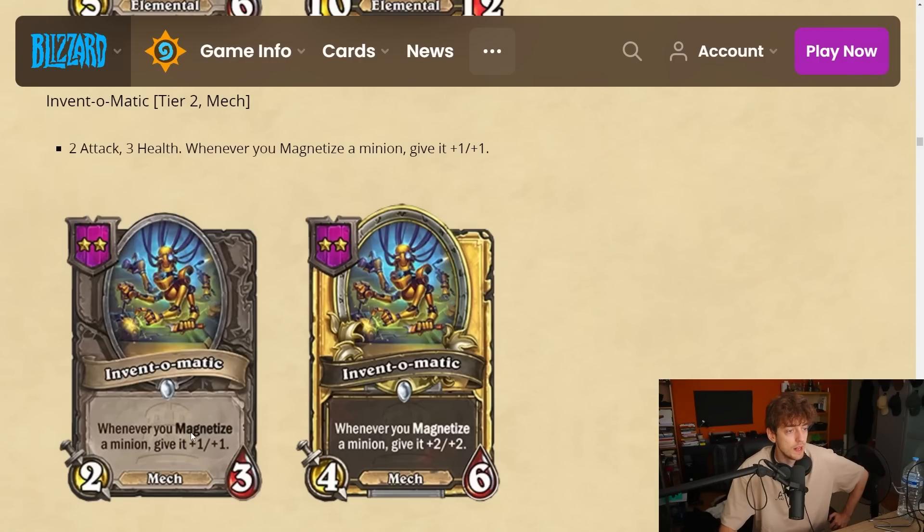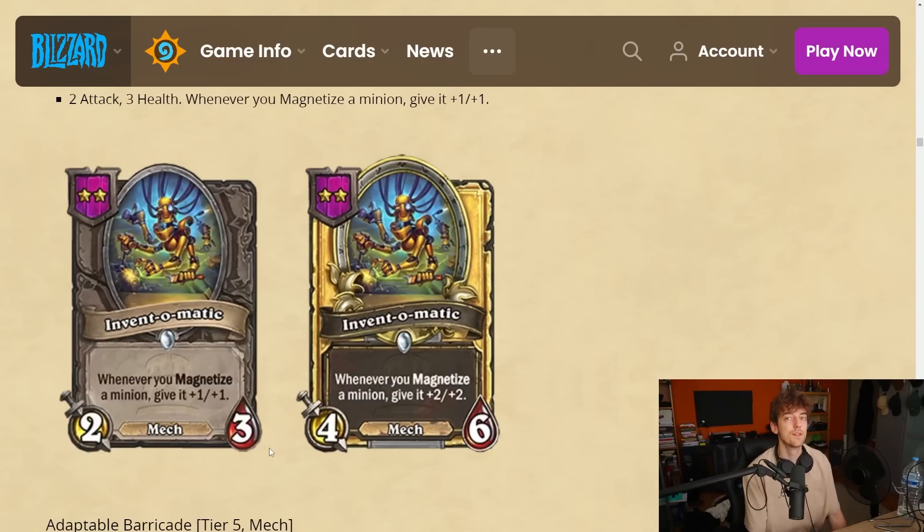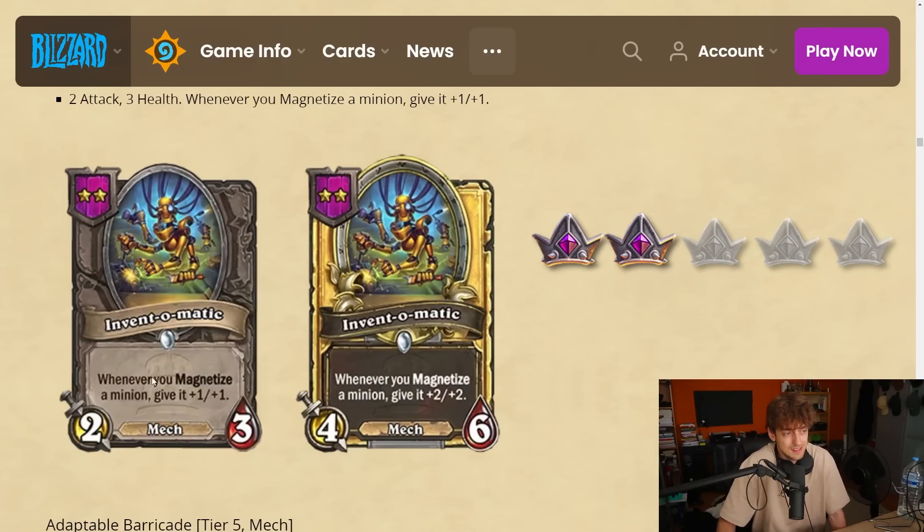Invento Medic — a tier 2 mech, 2-3. Whenever you magnetize a minion, give it plus one plus one. You get basically a Buzzard for magnetics on tier 2. The issue is how often do you find magnetics — it's on tier 4 where you find cards that generate them. It's really hard to consistently roll and buy magnetics, and even then it's only plus one plus one. Total might be plus three or four. I'm gonna give it a 2 — seems like a filler card.